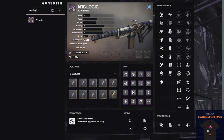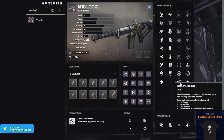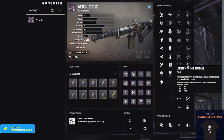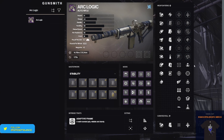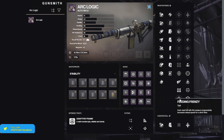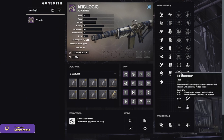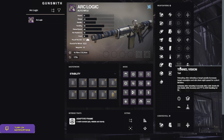Instead, we have a lot of the newer perks: Tunnel Vision, Heating Up, Frenzy, and Adrenaline Junkie. In both columns I like what I'm seeing — Tunnel Vision, Heating Up, Killing Wind, Surplus, Feeding Frenzy, and Slideways are all great perks for this gun.